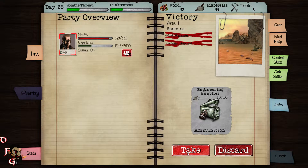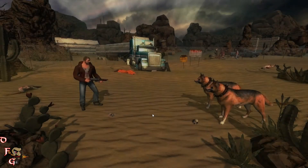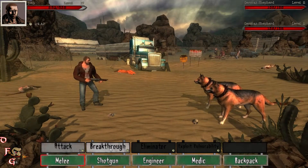Dead Age is a non-exploration turn-based apocalyptic strategy game with permadeath, resource management, and decision making all rolled into one.